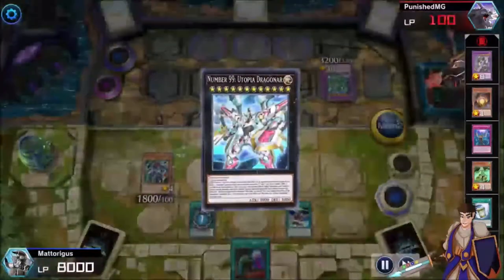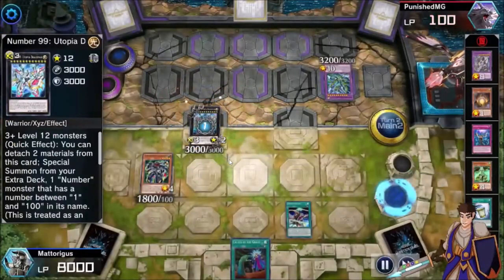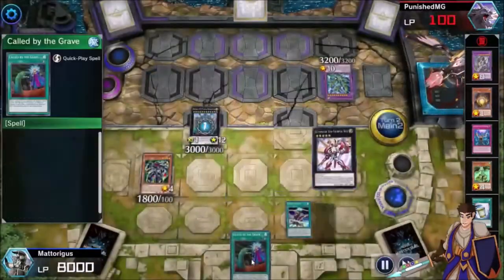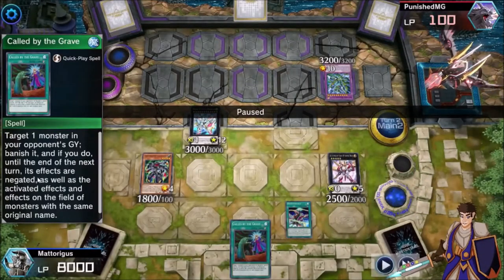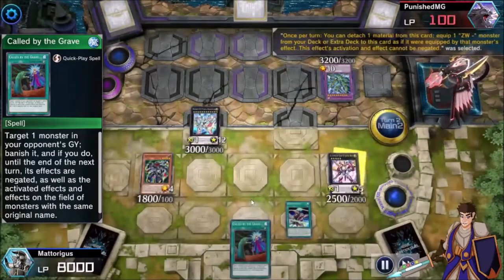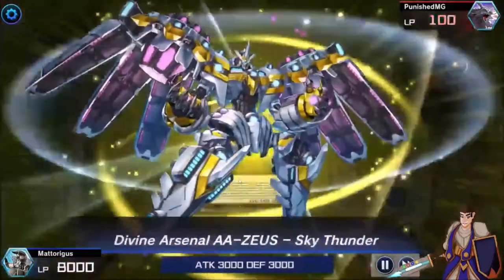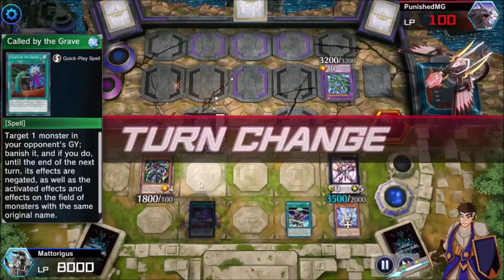He does it in the damage step, so I can't Call by the Grave — which is the first mark from the opponent. But now I've got my full combo essentially. I haven't got the Draco Futures, but I can get Lea Ray, and Lea Ray turns off that stupid Thunder Dragon for the rest of the game. I've got Call by the Grave, which is very good against this, and then Call by the Grave on that Colossus will negate its effect on the field.